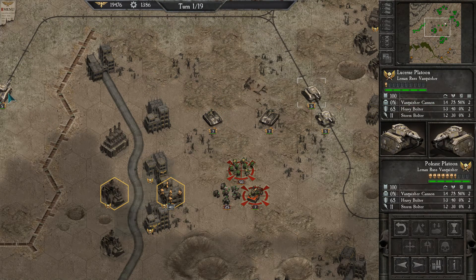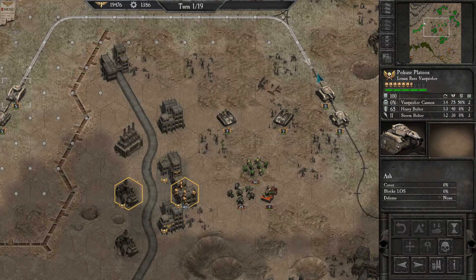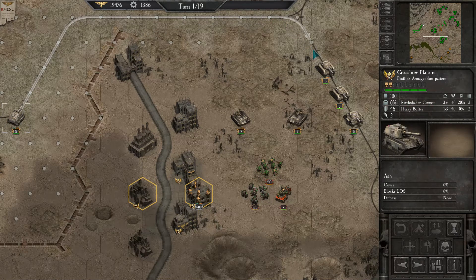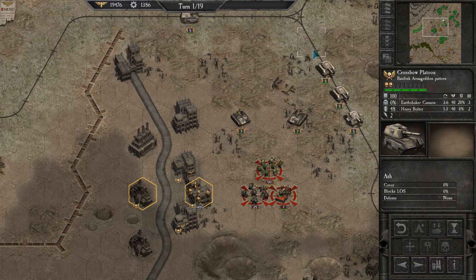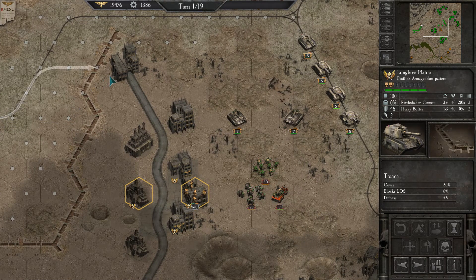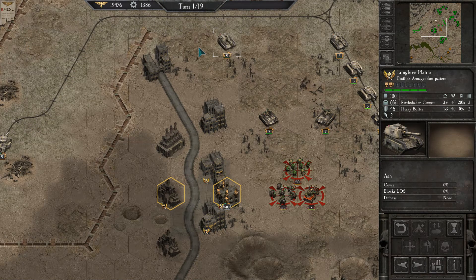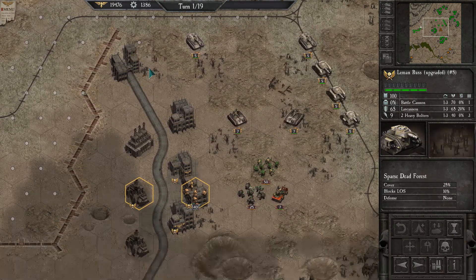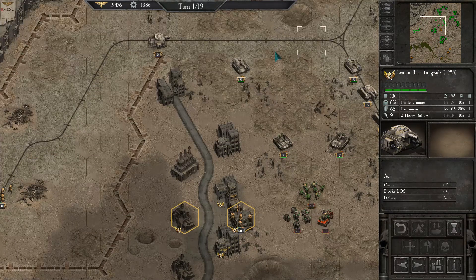My Manticore is even in range. The earthshaker should also be able to get in range — I'll pull one up to here and get one of the earthshakers off the tracks. Oh, it does have six range. I thought it had five range for some reason. And the other Leman Russ can just come along the tracks there.